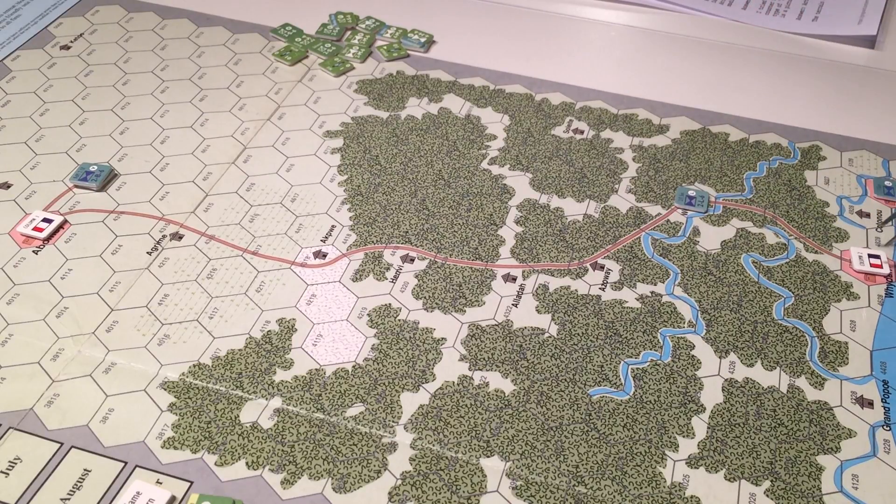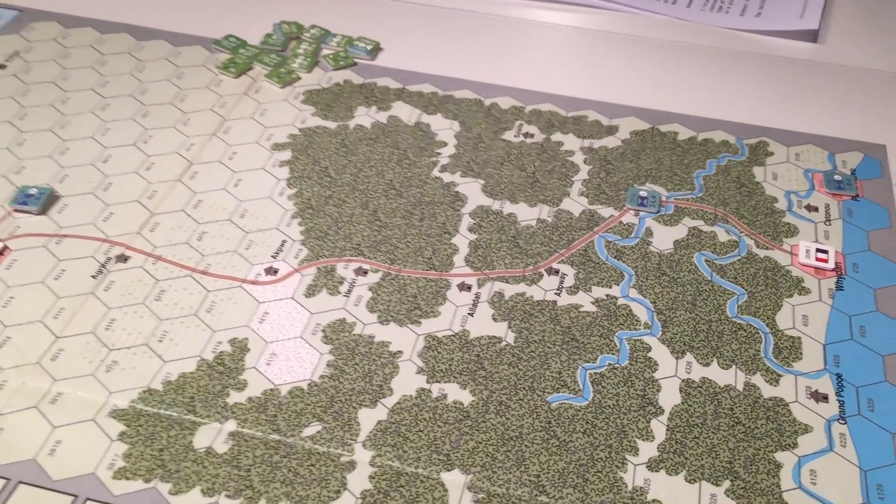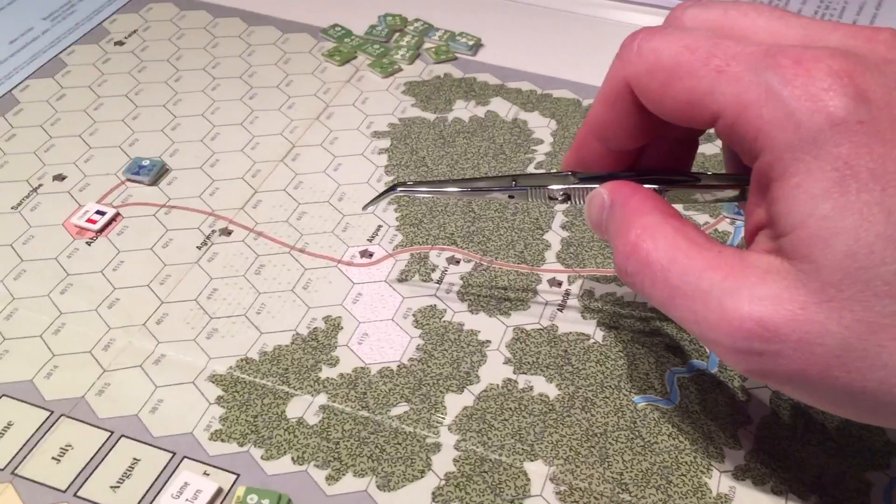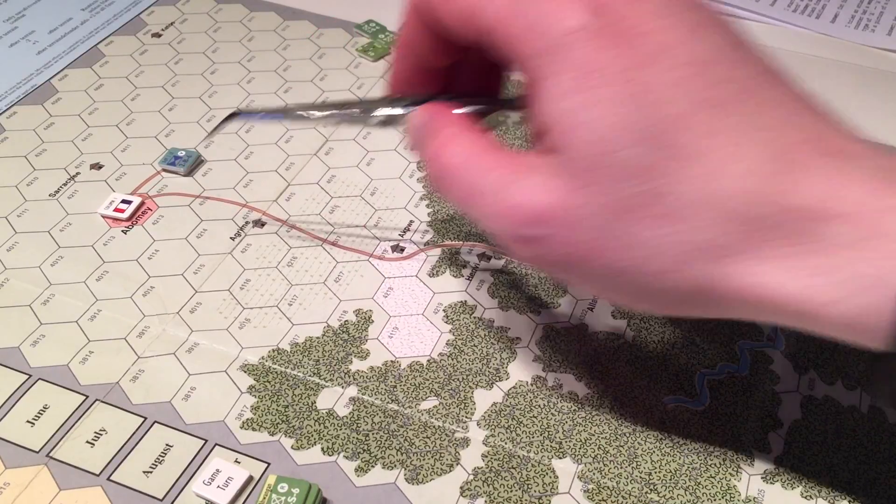With the French, I left just a single battalion — those are one-strength units, those are detachments or companies — so I left a company in Porto Novo over here on the coast, and another company here in Waida, and then moved the main army up the road here to Abamey, the capital.